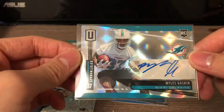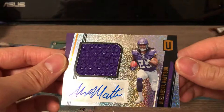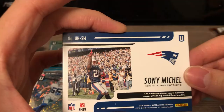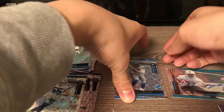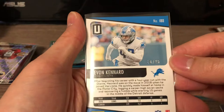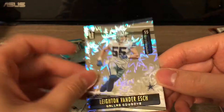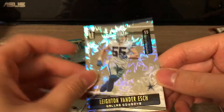So to recap the hits: we got a Myles Gaskin - don't know what parallel, unnumbered but looks cool. We got an auto relic of Alexander Madison. And finally Sony Michel, New England Patriots relic. We did hit a fairly short print - super short print - Devin Kennard numbered to 25, rookie card. That's pretty cool. And the Impact parallel Leighton Van Der Esk out of 75 - so a couple short prints and a couple nice autos.